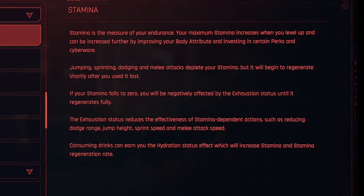The exhaustion status reduces the effectiveness of stamina-dependent activities, such as reducing your dodge range, your jump height, sprint speed, and melee attack speed. So you definitely want to avoid getting exhausted.